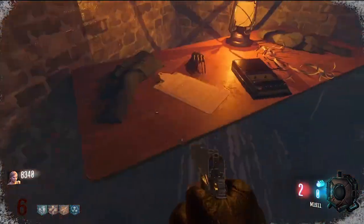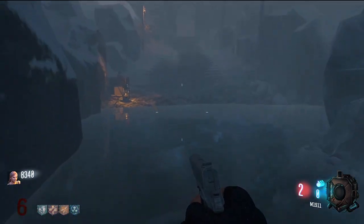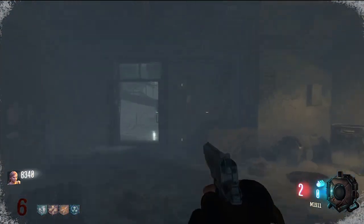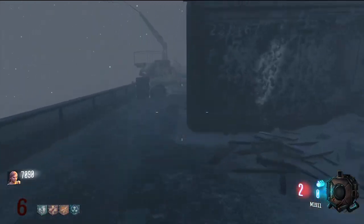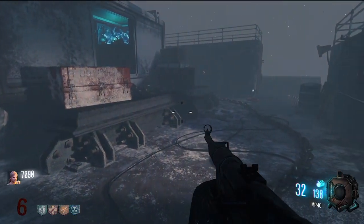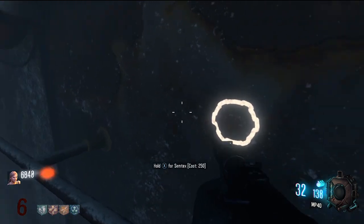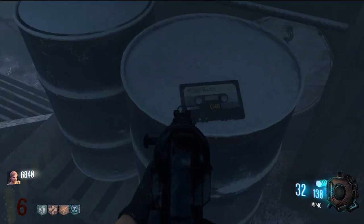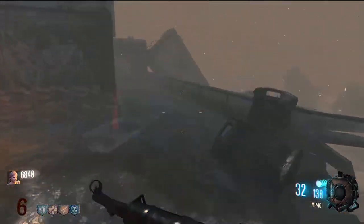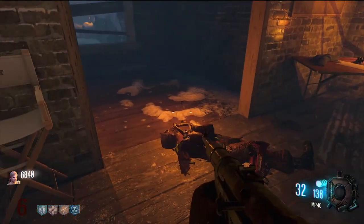This is Sarah Michelle Gellar's crate, as you can see on the title of it. What you want to do is bring that back and place it inside the cassette player, and you will get a small audio interaction between Sarah Michelle herself and the person interviewing her. The third and final tape is back here — you want to act like you're going to Mule Kick, and it's right here on this barrel. I have passed this so many times; it is such a simple spot and so easy to miss. Come back and place it in the cassette player and let the audio clip finish.